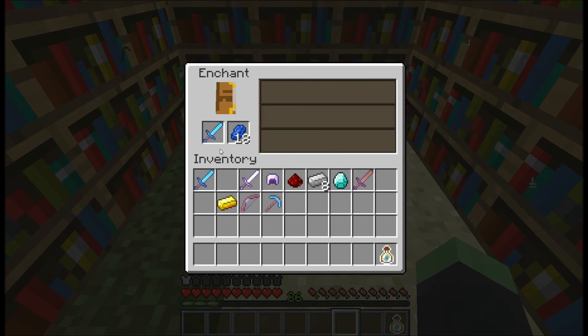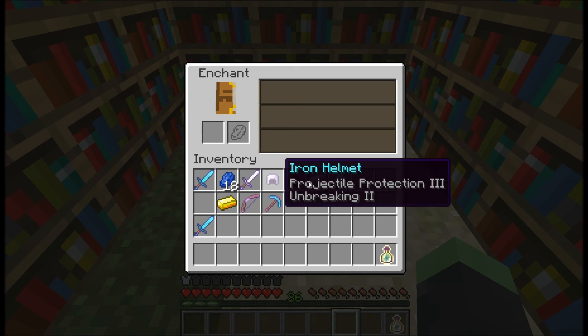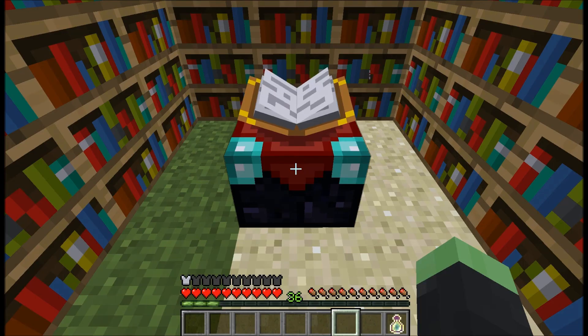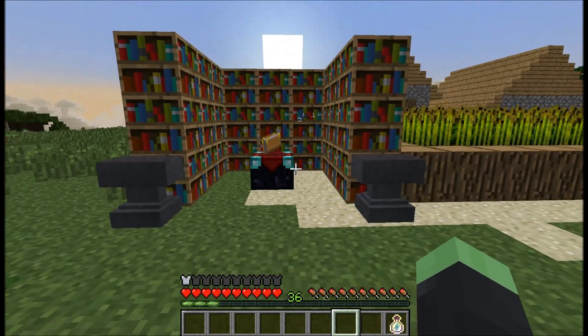Let me just enchant this one real quick — got Unbreaking 3, that was all on that one. So I enchanted 7 different items and went from level 50 to level 36. That's only 14 levels for 7 different items. That's crazy and cool — definitely some really cool changes to the enchanting system.